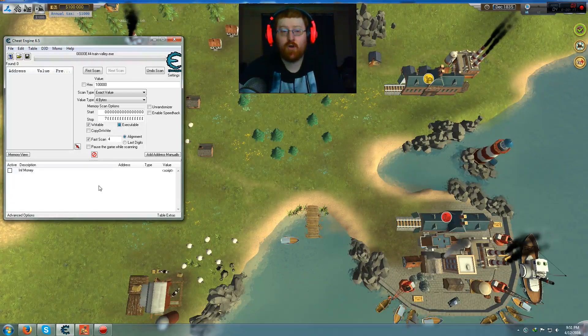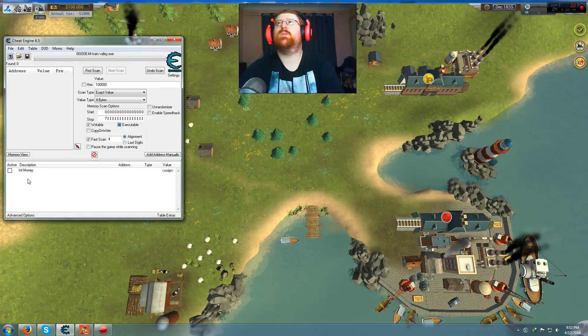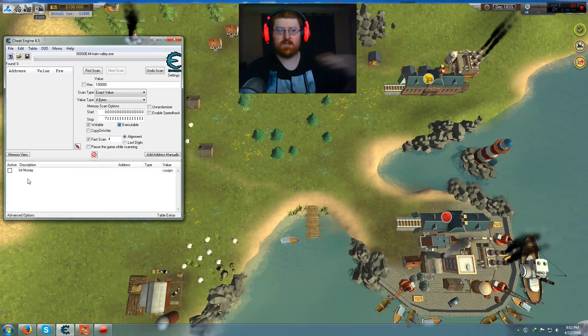Currently it only has one option, as you can see. I had a look at the game and it doesn't seem like there's much more that you can mod on this game. I was thinking of doing a time freeze, but I'm pretty sure if I did that it would mess up the game, because I think the time has to run out for the level to complete. So I'm not going to do that one. So yeah, it's basically just money, which is good enough — it'll help you guys beat the game.